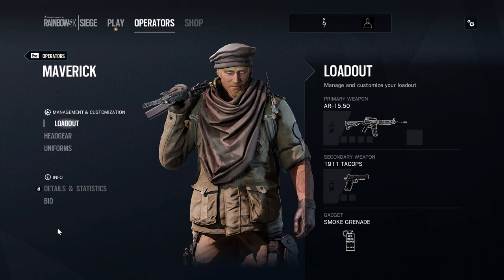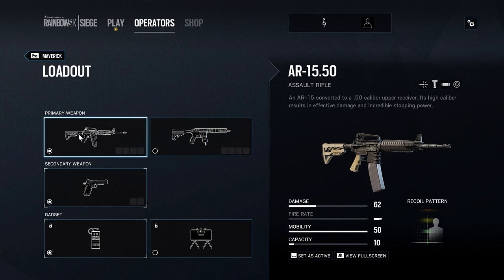With that said, let's get into his loadout. We'll show you what options are available and then we'll show you some gameplay of me using his gadget. Maverick is a 3-speed, 1-armor attacking operator. He's got two primary weapons available to him, both of which are new weapons to the game.